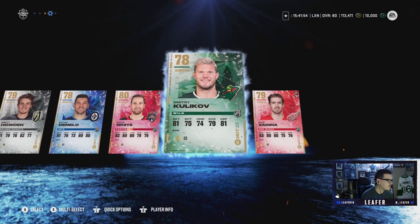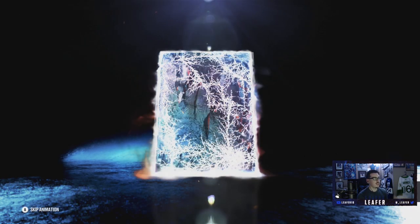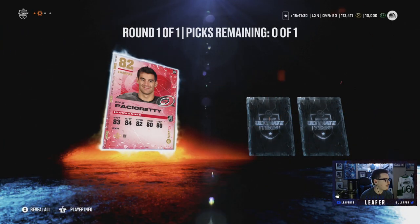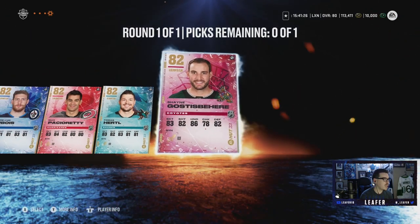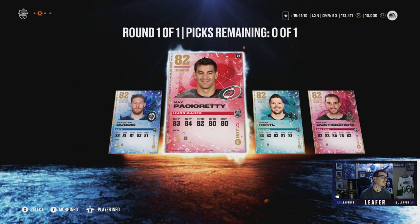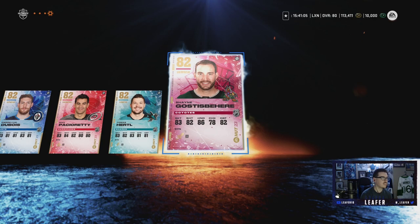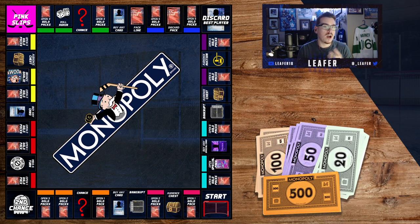To end off, an 82 overall choice pack - who will we get? PLD, Patrik Laine, Thomas Hertl, and Shane Ghostisbehere. I'm not sure who I'm going with. I think the smart play is Ghostisbehere - our forwards are pretty good, I can't really complain with them after all those packs. We're gonna go Shane Ghostisbehere, play it safe for the defenseman. It's always easy to get good forwards.